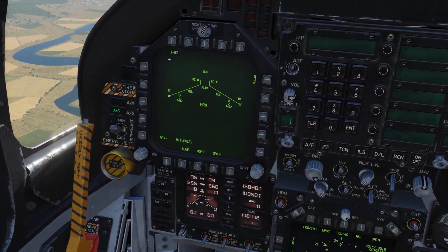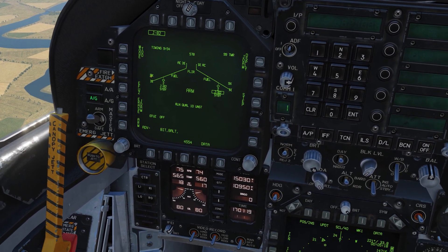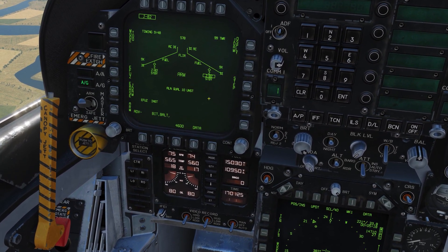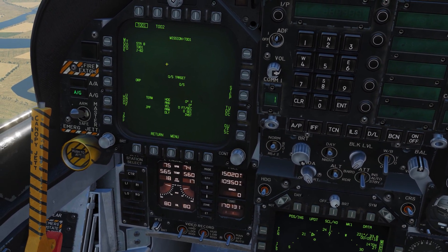We have our JDAM set up. Going to mode and setting target of opportunity — targeted opportunity is set. We're going to set our fusing to instant. Then we'll go to the JDAM display page and go to mission. We have targeted opportunity 1 and targeted opportunity 2.